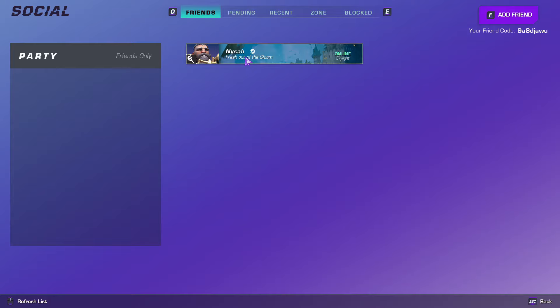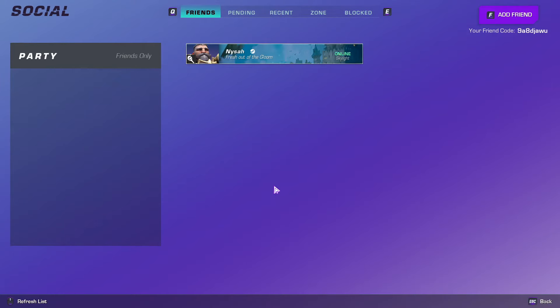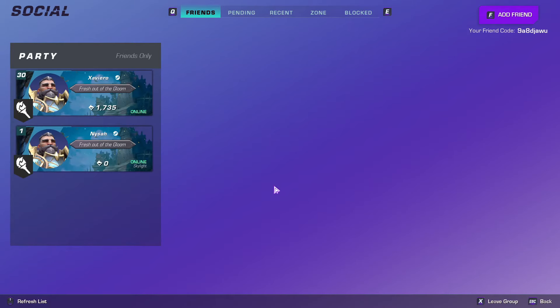This signifies that you are now able to add them to your party. From this point, you can see them in your friend list, and from within there, you are able to send them a party request. One noteworthy point is that when your friend joins your party, they won't be instantaneously transported to your location. However, fear not — when you queue up for an instance or an activity, your friend will seamlessly transition into the same instance alongside you.